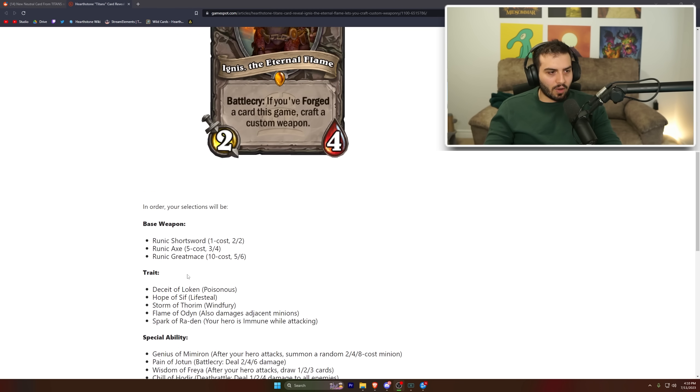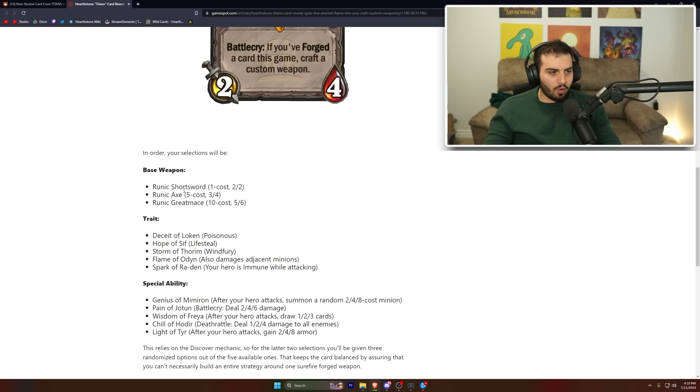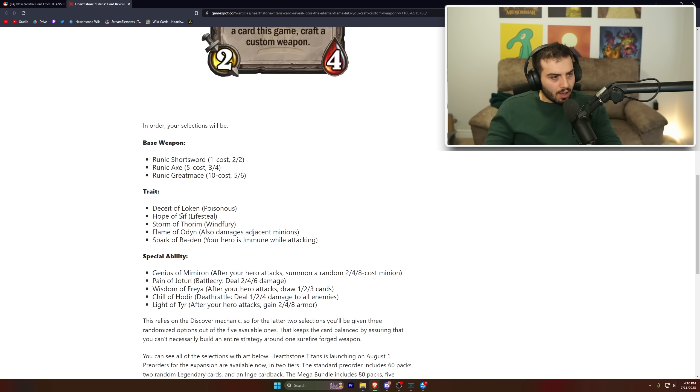The base weapons are: Runic Short Sword, a one-cost two-two; an Axe, a five-cost three-four; and a Great Mace, a ten-cost five-six. Generally the short sword is the best value for tempo, and the axe is probably your win condition pick.